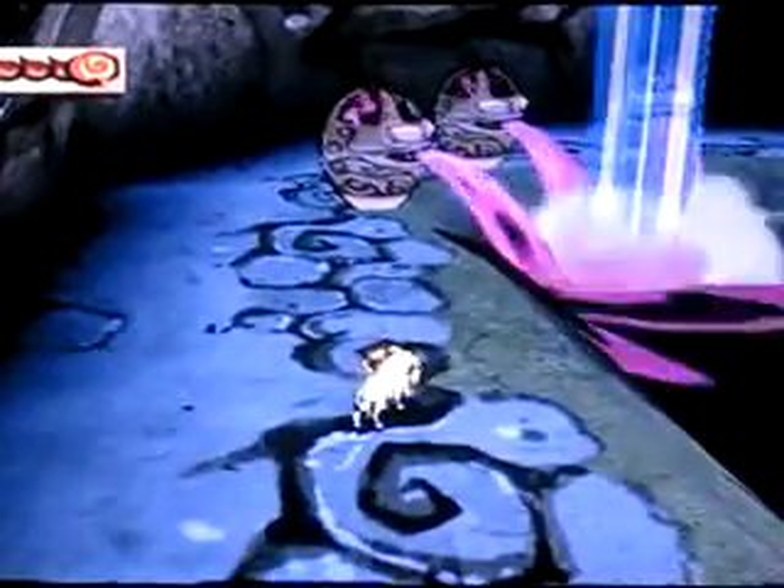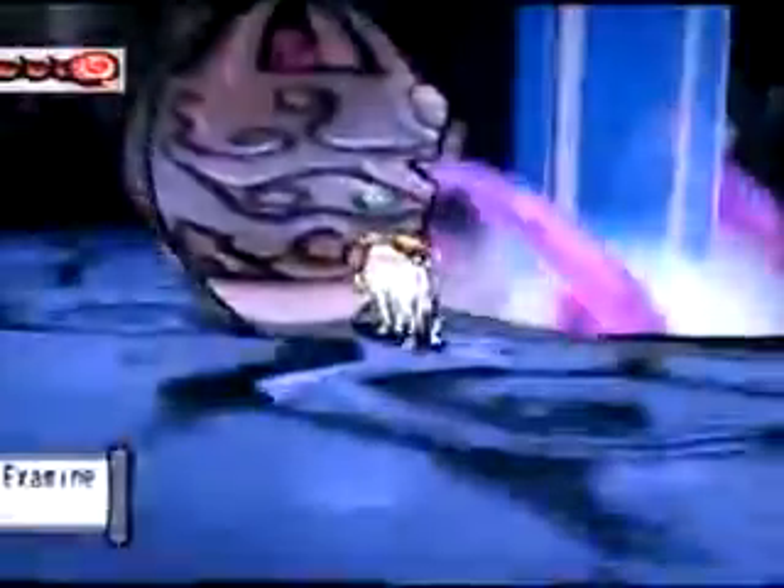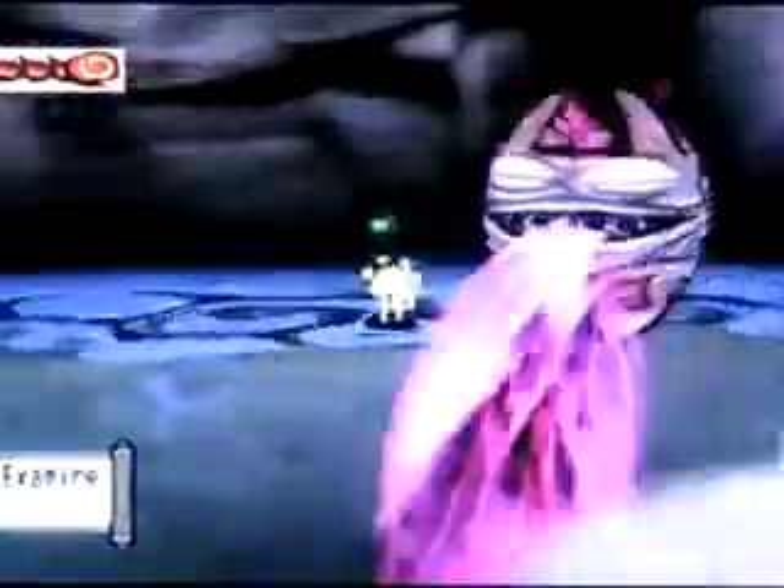Hey guys, and welcome back to another episode of Let's Play Okami. Last time we found some more places in the Suta Ruins. We beat up a lot of devil gates, and we found the source of the disgusting waterfall - it's these ever-flowing, flamey, gross pots.